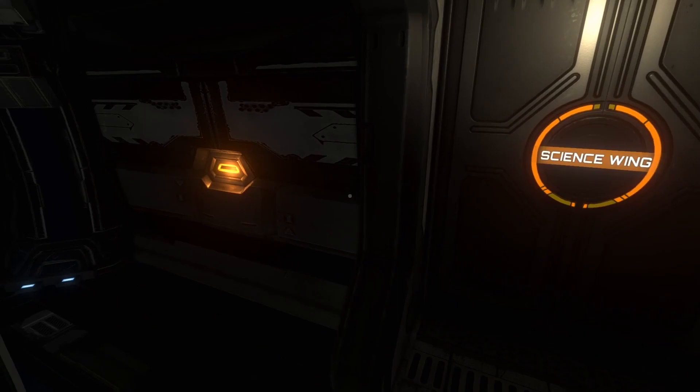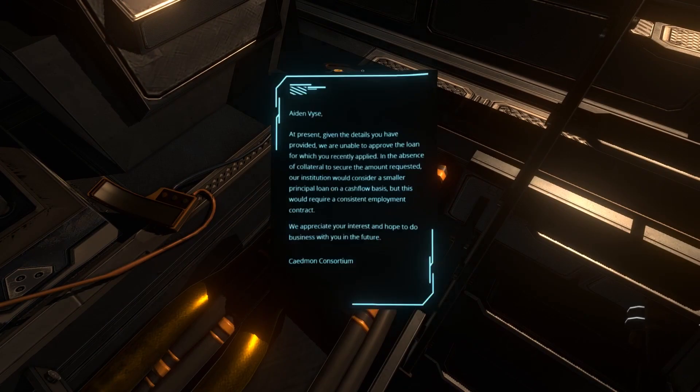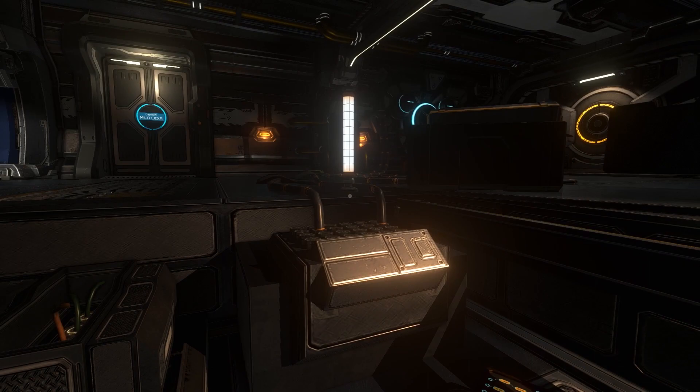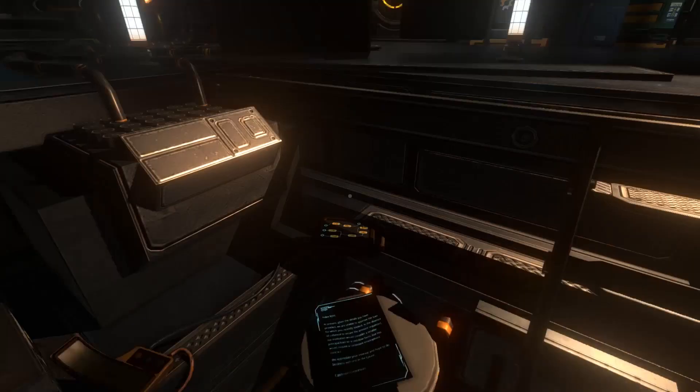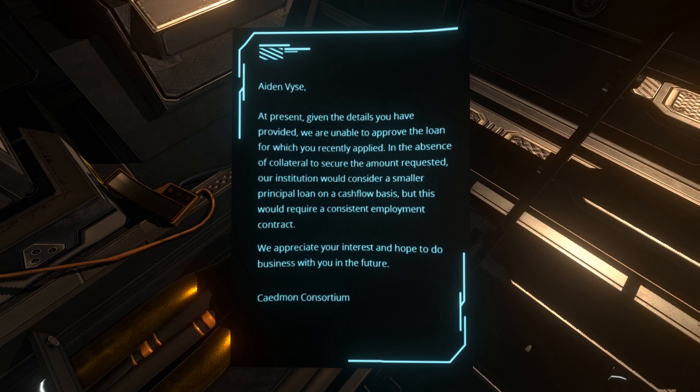Science wing — access key required. Whoa, what was going on here? Hey, there's a note there. I don't know... that sounded like Mila, because there's only one girl on board. 'Run, Aiden?' Or something?